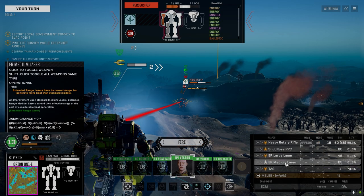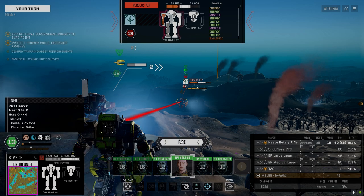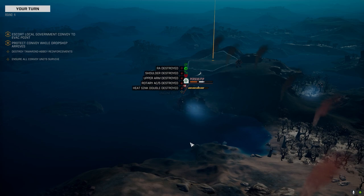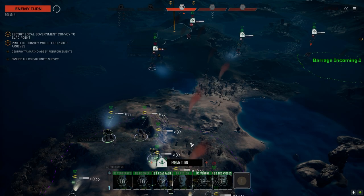Let's go this route and strip some armor. He had a Rotary 5 — heavy damage — not anymore he doesn't. He's unstable too — nice.